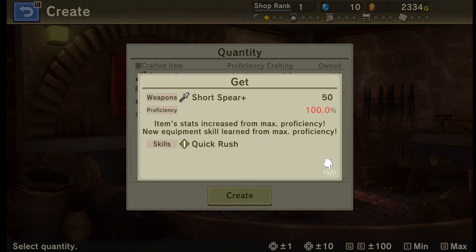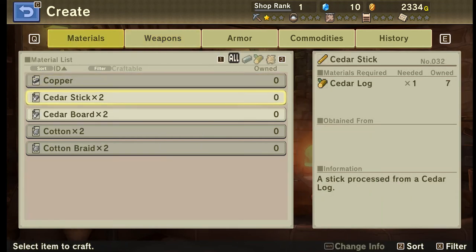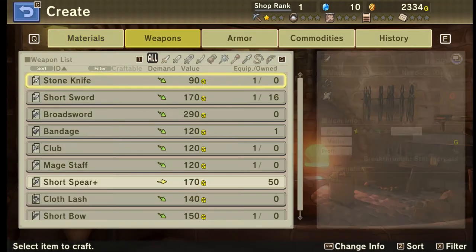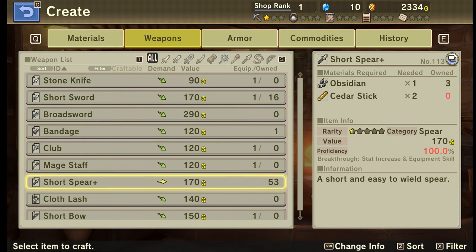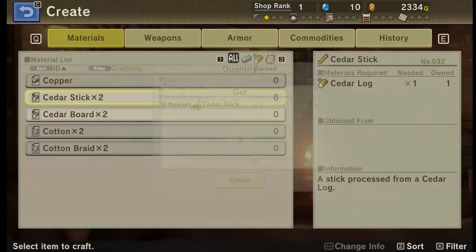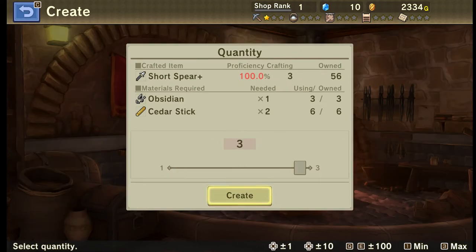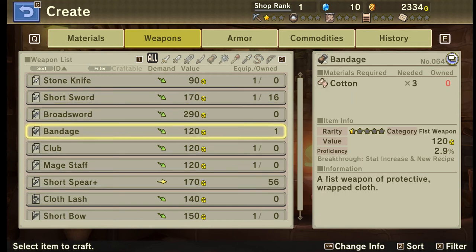We got our first proficiency! That actually adds the skill Quick Rush, which is going to increase the demand as well as the value. I can make six more short spears after converting a few extra cedar logs. Now I should be able to use the rest of my obsidian. Believe that is about all we can do at the moment.